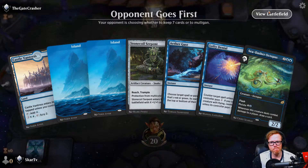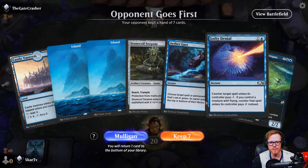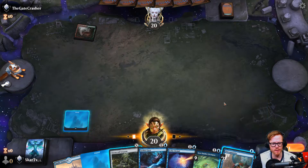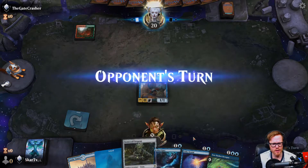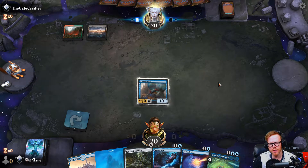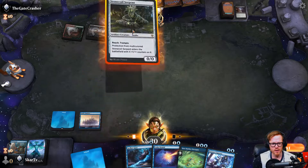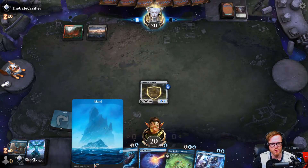Opponent goes first. I like this hand - we have Stone Coil, Sea-Dasher, Aether Gust, and Lofty Denial, so there's some tempo and interactive pieces. We'll put down the Salamander and see what they do. One thing I don't like is when it gets removed. They're playing Jund something - alright, if you want to waste a kill spell on the Salamander, go for it. I won't be mad. Just make sure they can't use a Heartless Act on this since it can move through counters.